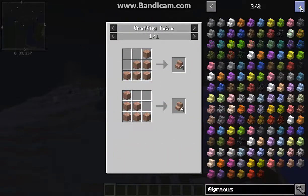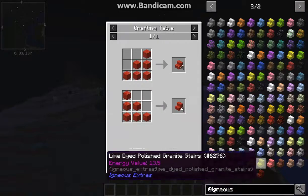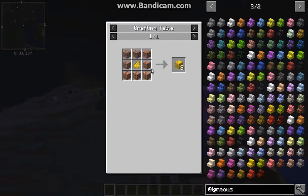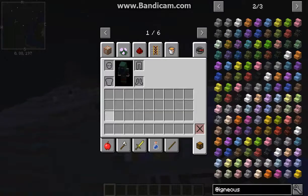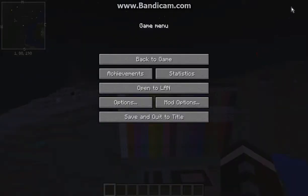Like the stairs, it's just pretty much the same blocks you already have, dyed, but then with stairs. Other than that, thanks for watching, and goodbye.